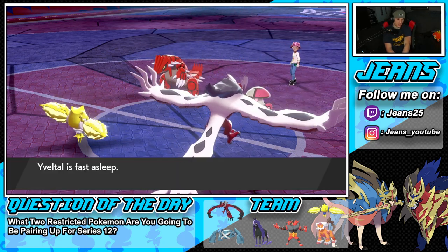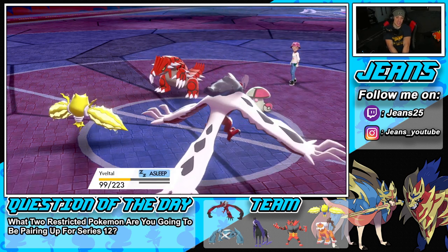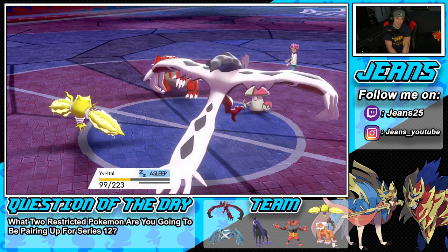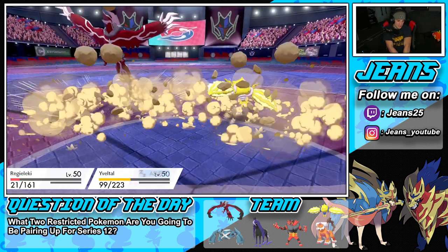I think he's just protecting to protect Yveltal being slumped — that's GGs unless he misses some Rock Slides. Thunderbolt gets blocked. Miss a Rock Slide dude! Rock Slide comes in — who's it missing? Yveltal dodges it! But Regilecki — no!